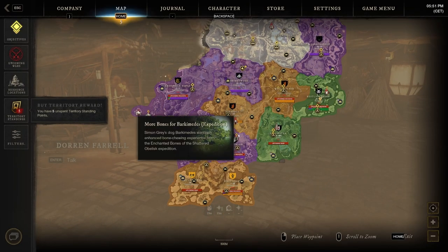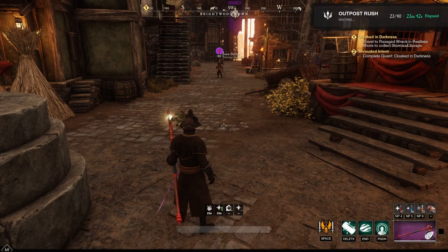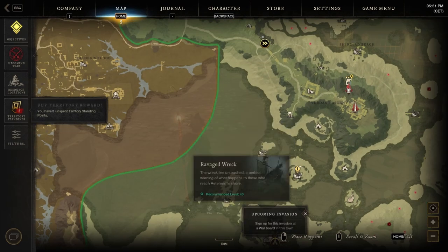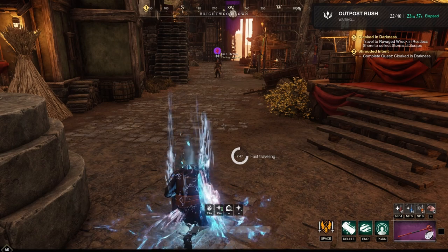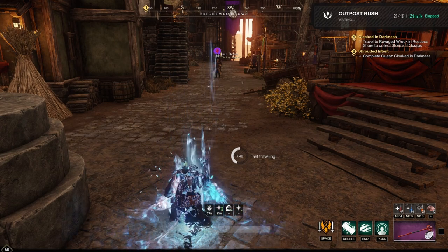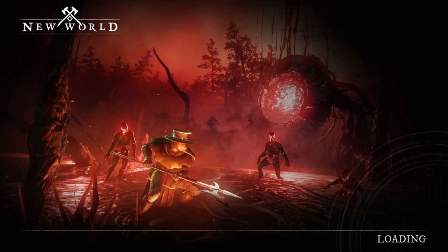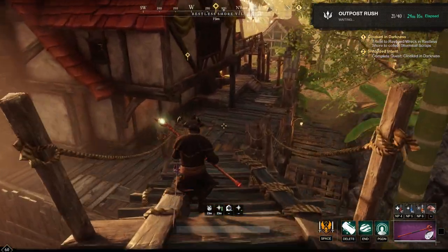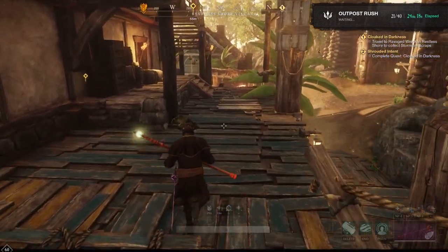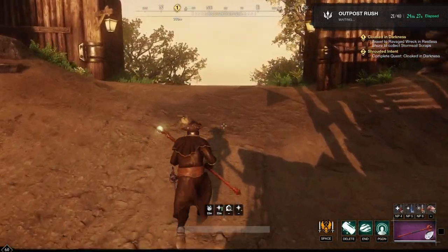Where do we need to go? Cloaked in Darkness: travel to the Ravaged Wreck in Restless Shore to collect Stormsail scraps. We have the Cloaked in Darkness quest, so we're going to the Ravaged Wreck — that means we're fast traveling to the settlement. This is already costly. This is also why I'm in a queue for Outpost Rush — I kind of want to take one during the gameplay to keep my Azoth up to date, so I can actually keep fast traveling. The reason the other episode just lasted so long was basically because I didn't have any Azoth. It was so much running around — it took me around 13 hours to actually complete the quest, just simply because of all the running.